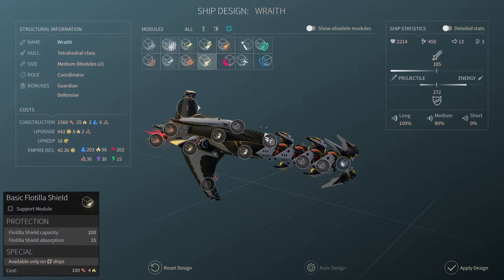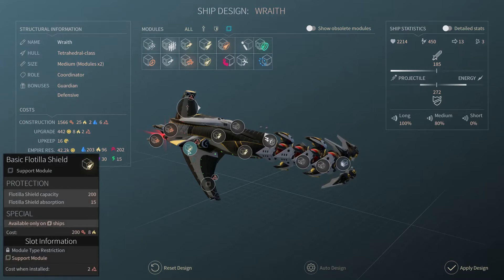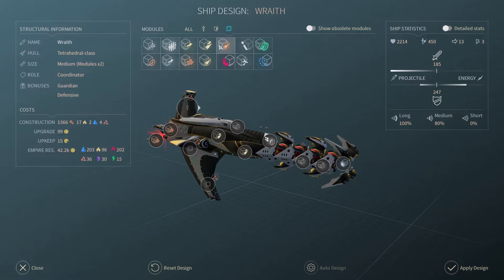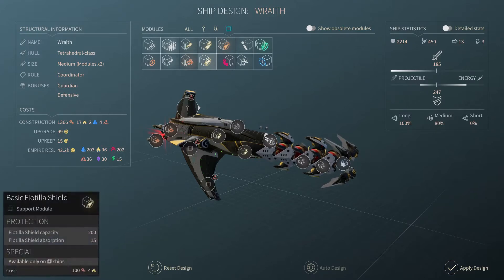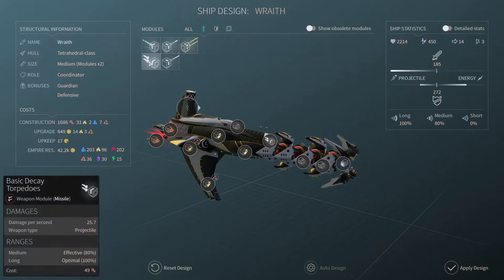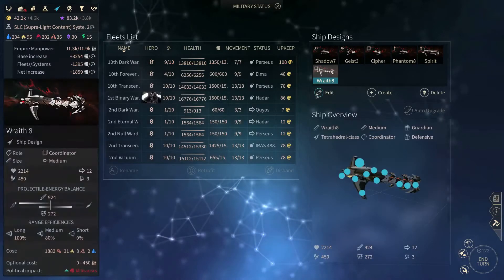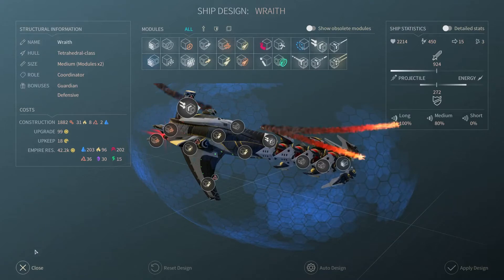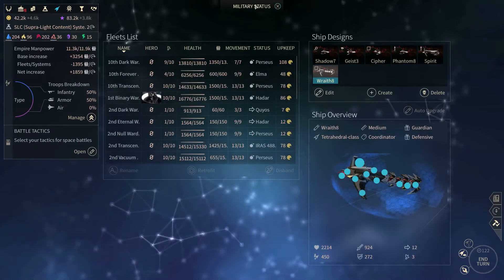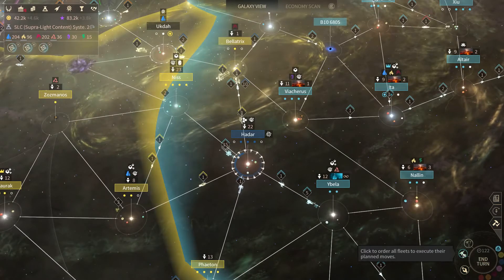I won't go for the targeting reduction module at the moment but might do in future. What I'm going for instead is an extra movement point for the fleet, which costs more hyperium. I could go for a double shield instead of the extra movement point for 4, but I need to get going towards the Ratio capital — that's why I'll go for that. I'll take the double DPS weapon, double cost, select that and apply design, so that should have upgraded properly. I'm going to have to upgrade those in various locations. I don't think there's any more combat to do right now.